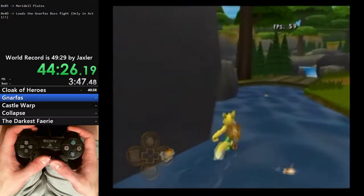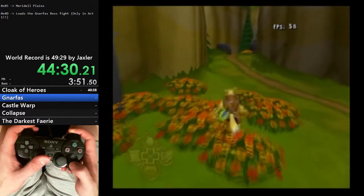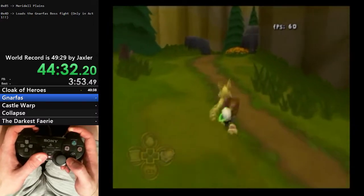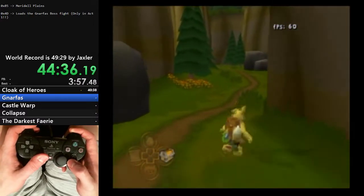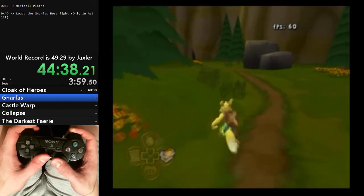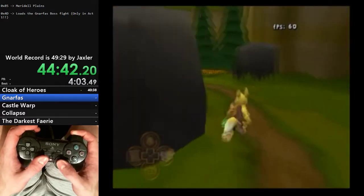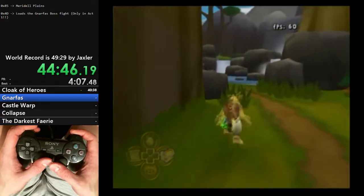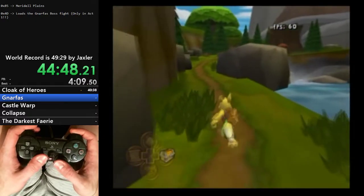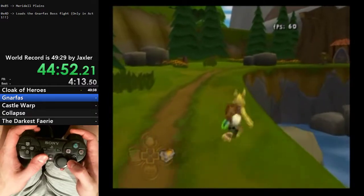Try to avoid grabbing these coins because they can cause a little bit of extra lag, especially on the fat PS2 systems. Now, normally the bridge to Illusen's Glade is broken until you do all the squire stuff. But getting the Cloak is going to allow us to glitch basically past the bridge and even let us skip the main Illusen's Glade sequence here in Act 1.